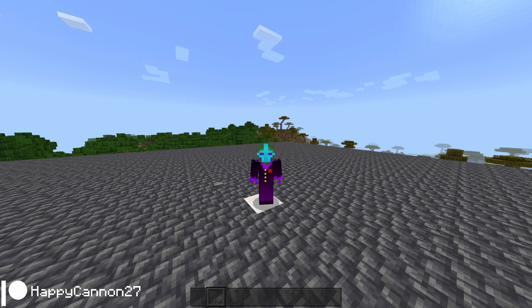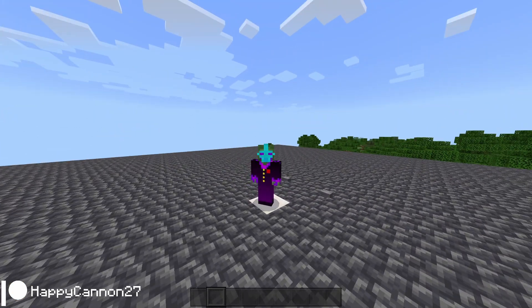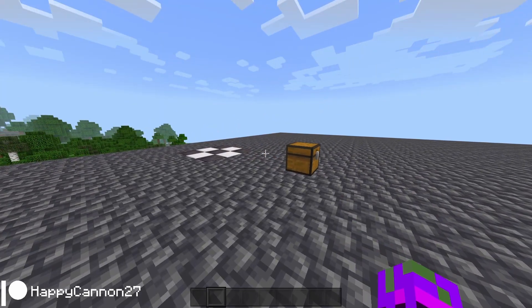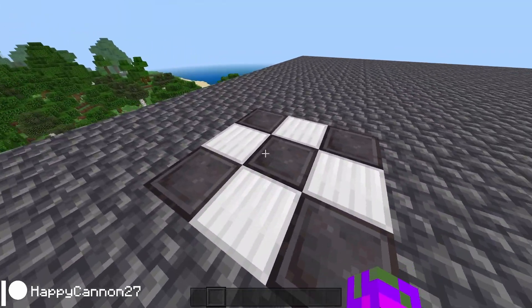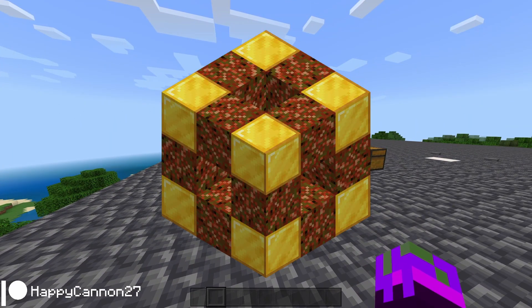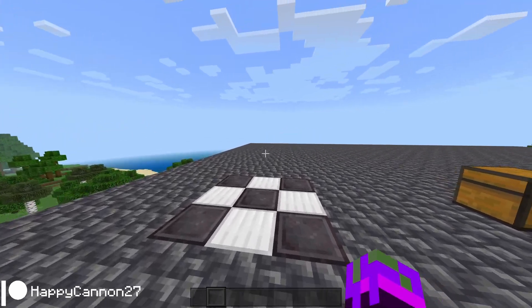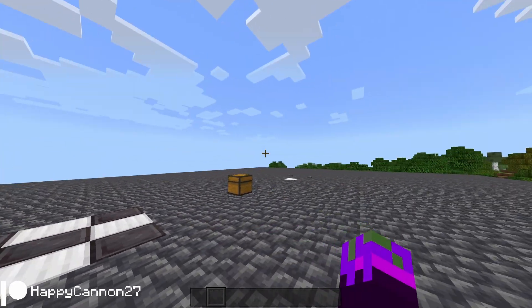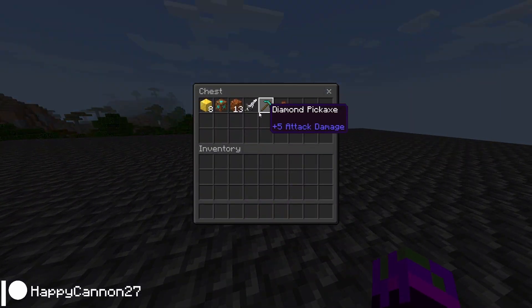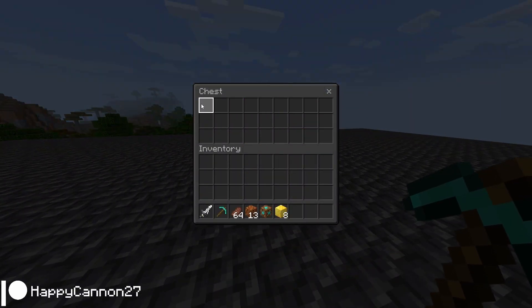Welcome back to a new video. Today we'll be doing a tutorial on the updated method for summoning the abomination. If you guys haven't seen the last one, we simply built a 3x3 summoning totem monument and you'd click the middle to summon him. But I thought it'd be too easy, so I decided to increase the difficulty.